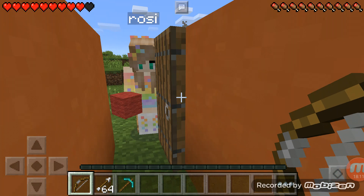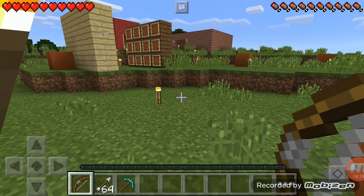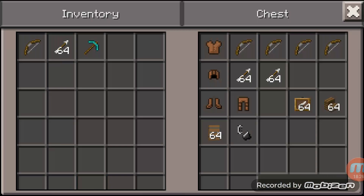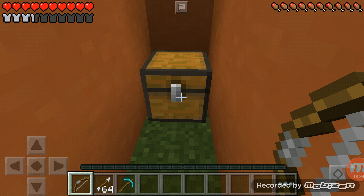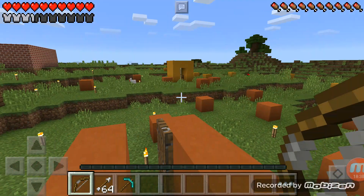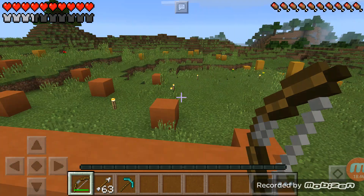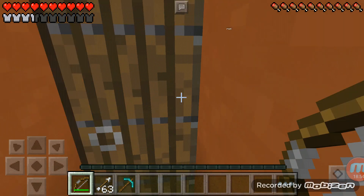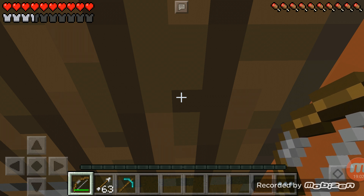I just have a bow and a pickaxe, I'm not using anything else. Riley — that's all I have. What are you doing? Fine, we'll have armor. Okay, you ready? Shut your door. Okay, you ready? Ready. Three, two, one, go!